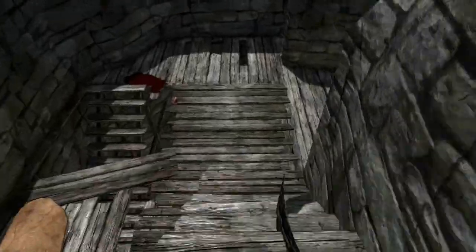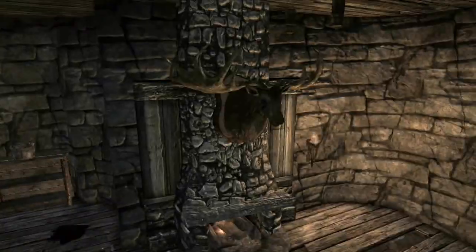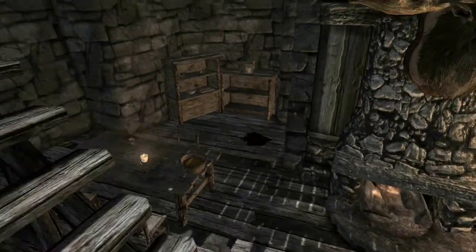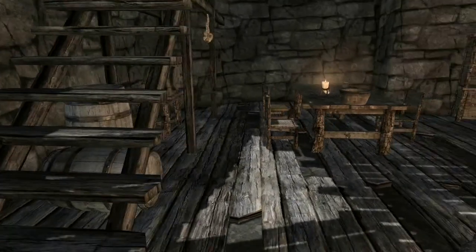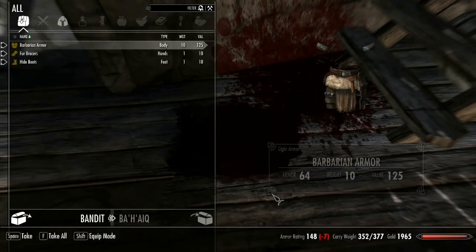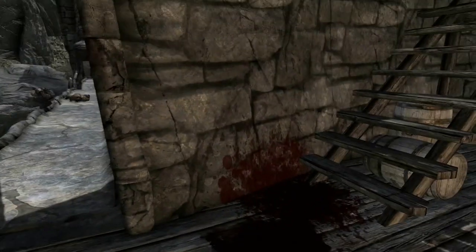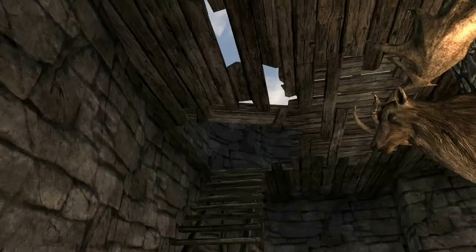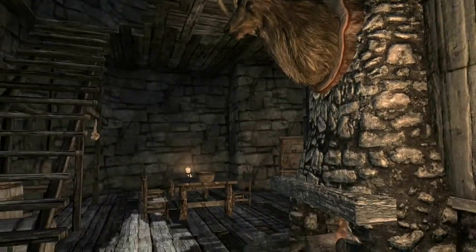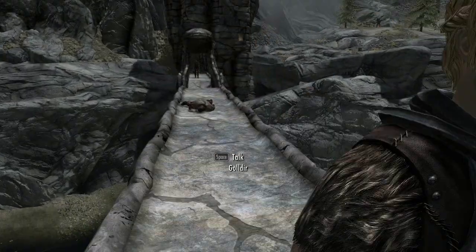Obviously there are a few issues - like this is the top of that chimney downstairs - but I was just testing it out, so I'll just get rid of it and move it somewhere else where that won't happen. The blood actually happened because there's a bandit invisible somewhere. They respawned in this area and started attacking, so we fought them off quite well, didn't we, Goldir?